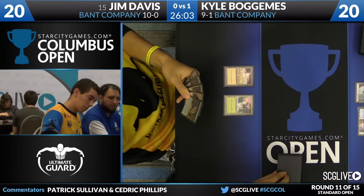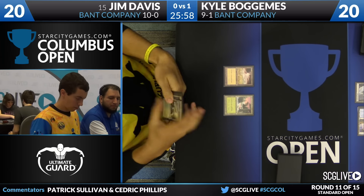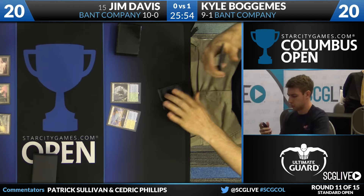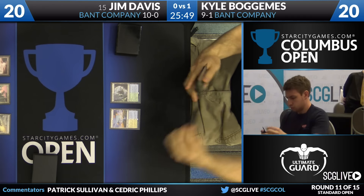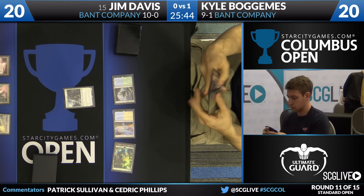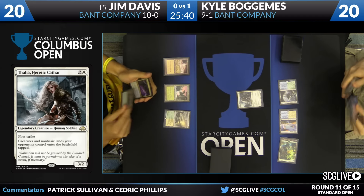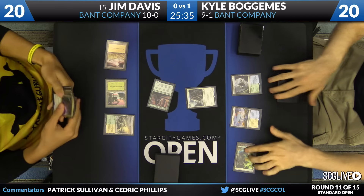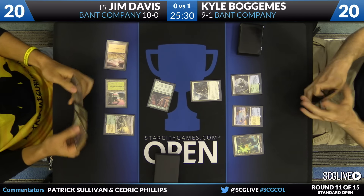Prairie Stream for Bogomis — that's the land Jim Davis is looking for. Jim draws — Spell Queller. There's a Canopy Vista. Kyle picks up a Duskwatch Recruiter for the turn. There's a forest — and Thalia from Bogomis's sideboard. Give Jim a little taste of his own medicine. Jim drew a Lambhold Pacifist, he'll have to play that and pass the turn back. That is the one sideboarded copy of Thalia for Bogomis — that's a brutal beating.